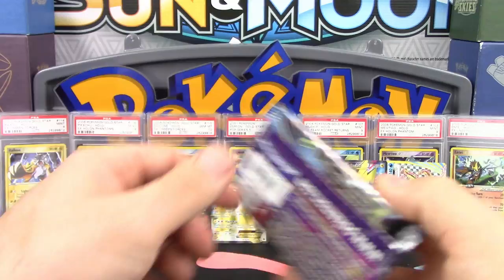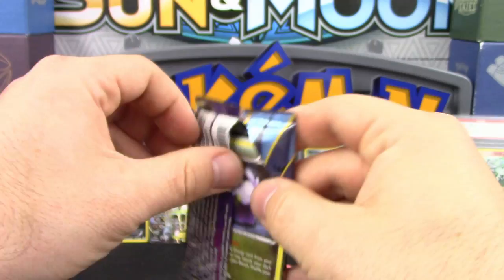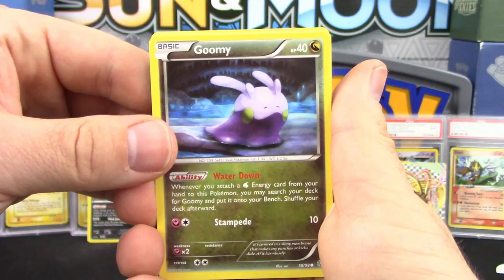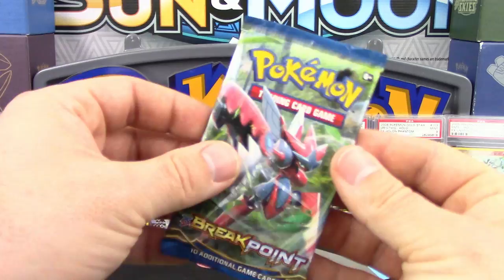Ancient Origins next — I can see the holo position. We got Goomy, Beldum, Unown, Baltoy, Cottonee, Paint Roller, Gloom, Ace Trainer, a Reverse Holo Oddish, and a Vespiquen as the non-holo rare. Not a great one.